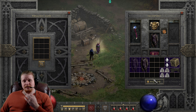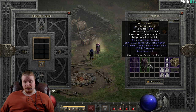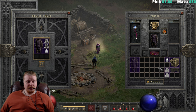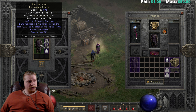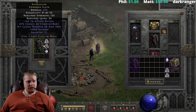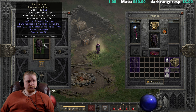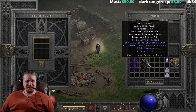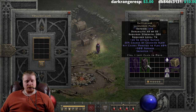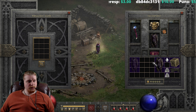I don't think that the upgrade to the third tier is going to be worth it, but we're going to do it anyway, because that is what this series is about — exploring items in all their facets and uses. Rattle Cage Embossed Plate at 498 defense, 125 strength, and level 34, with a Lem, a Ko, and a Perfect Diamond, upgrades to 668 defense, 208 strength — ooh, that is not worth it — and level 74. So definitely a bad third-tier upgrade. Terrible, terrible third-tier upgrade.